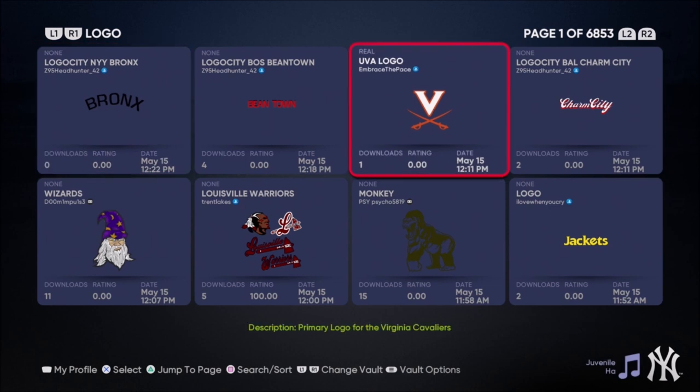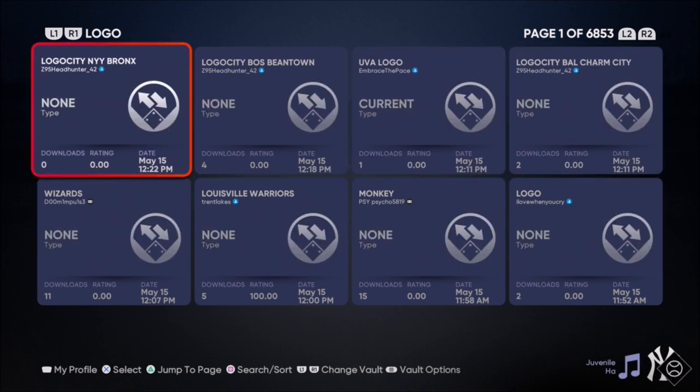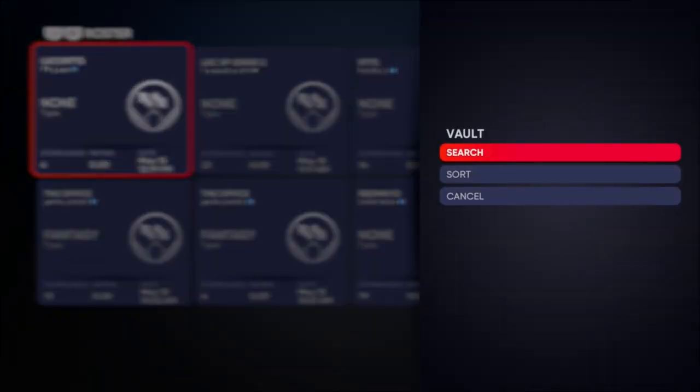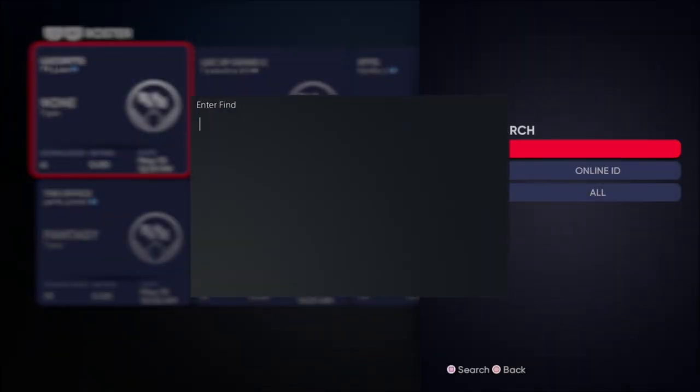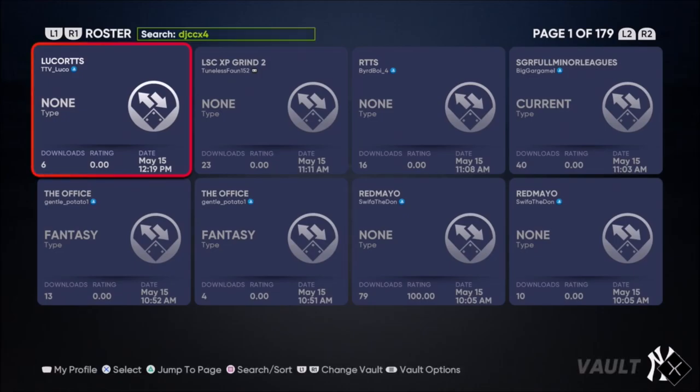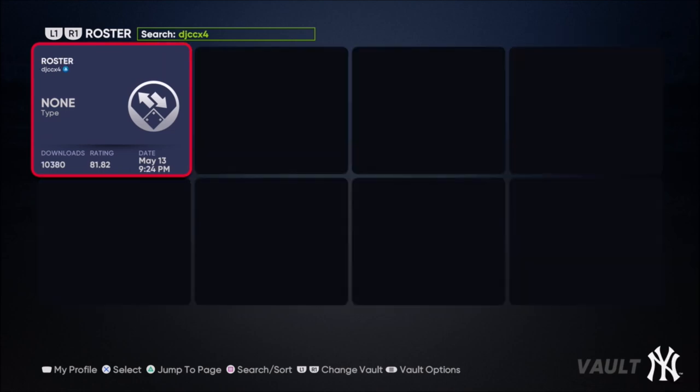First things first, you're gonna go to bots, let all the bot stuff load up. Then you're gonna go to roster — this is real time — so when it goes to roster, as is, you're gonna search, go to online ID, and put in DJ, shout out to him, djccx4. When you put djccx4 it's gonna take you to his roster.